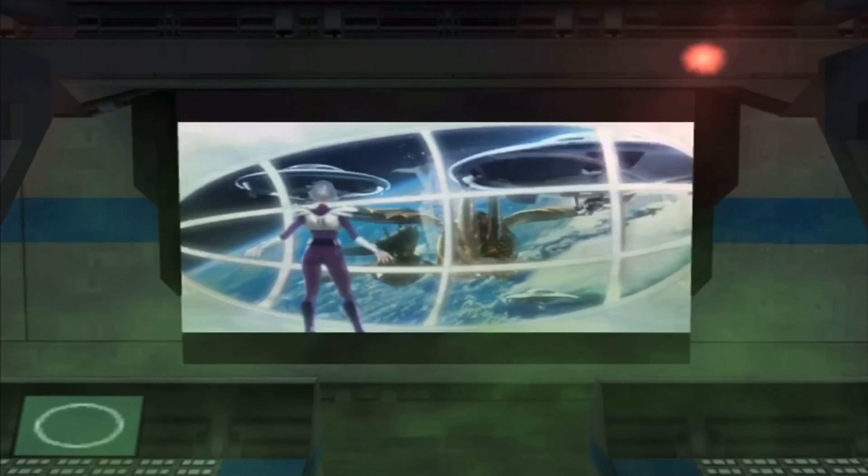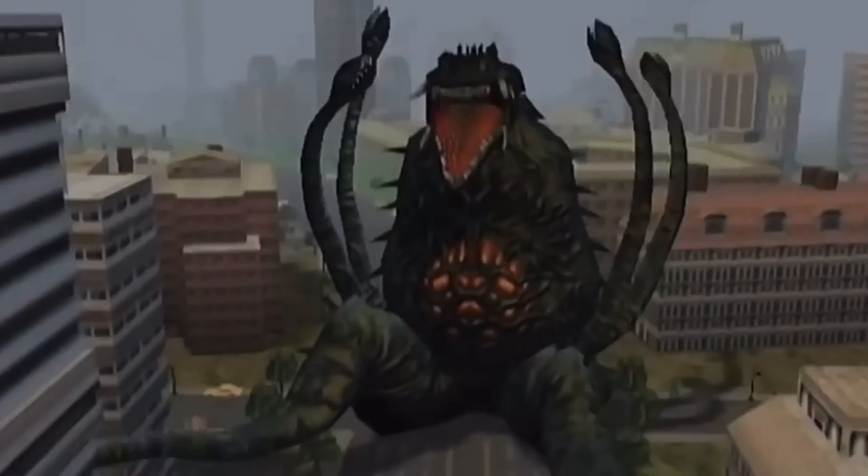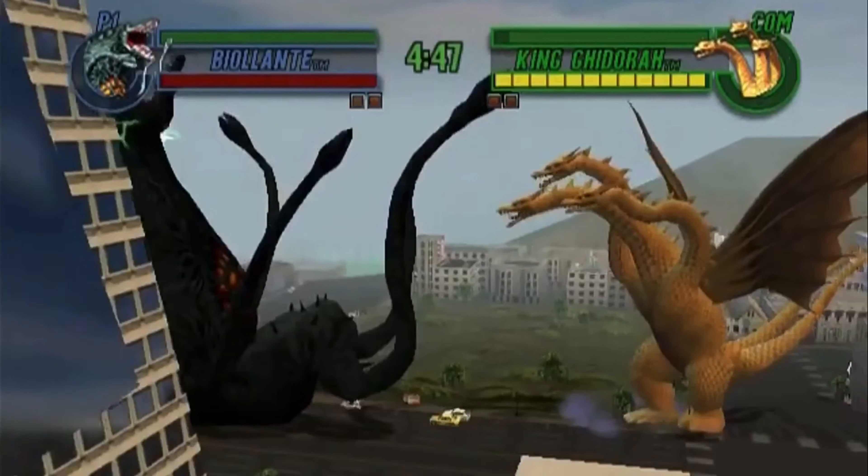There are also a few unplayable monsters featured in the game. They are Battra, Ebira, Mega Nula, Millennium, and Space Godzilla's Flying Form. It should also be noted that Biollante, while not featured in the game, is present in the game's code.